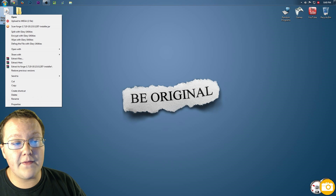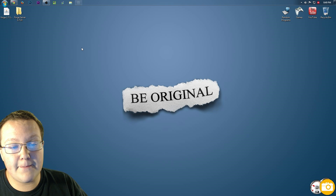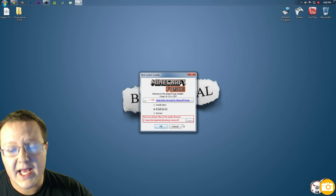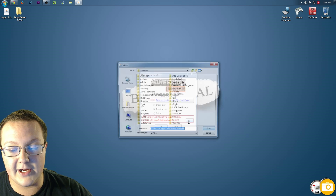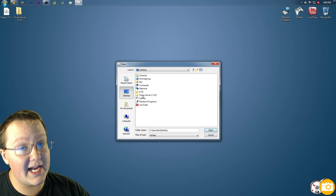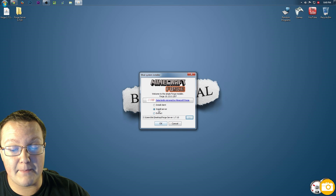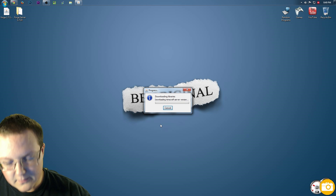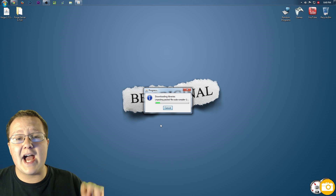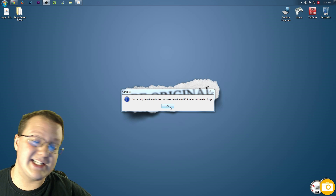Now right click on the downloaded Forge file again, open with Java TM Platform SE Binary, and this time click install server. You'll see a red box — click the three dots to browse, click Desktop, find the folder you created (Forge Server 1.7.10), double click it and click Open. Make sure install server is selected, then click OK. It will download all the Minecraft Forge stuff. Once done it'll say 'Successfully downloaded Minecraft Server, downloaded 50 libraries and installed Forge.' Click OK.